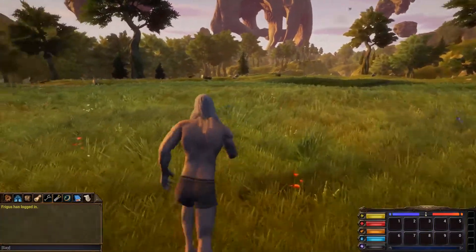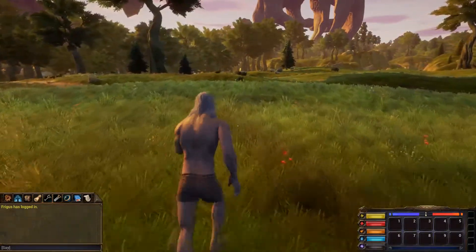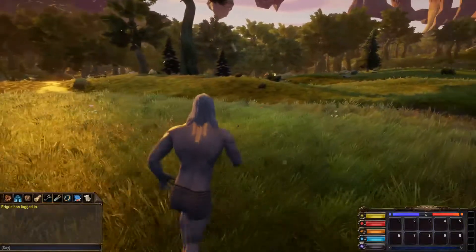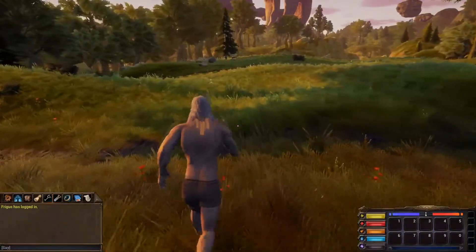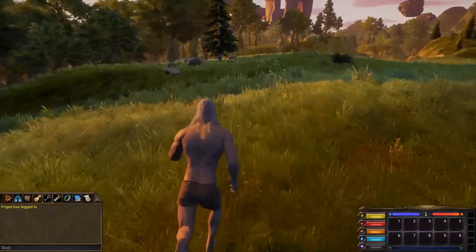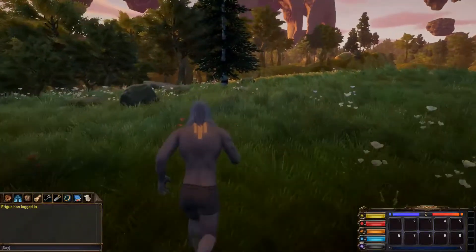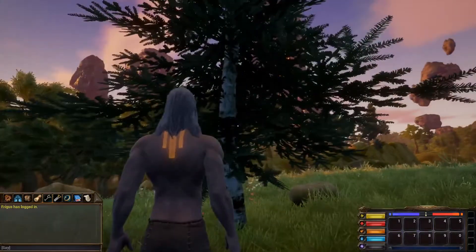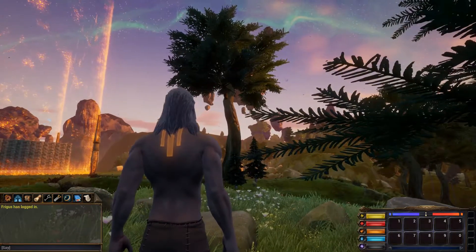Starting off, you're going to be working on your woodcutting because you start off with no supplies, no anything but your bare fists and the people around you. Especially at the very beginning of a server, your faction-mates are not going to be able to hand you tools because nobody really has tools. You're going to want to run out to the nearest pine tree — specifically these trees, because those other trees currently do not supply any type of wood.